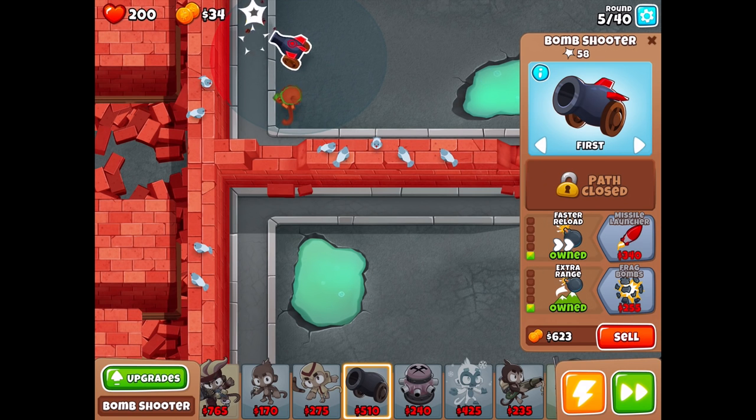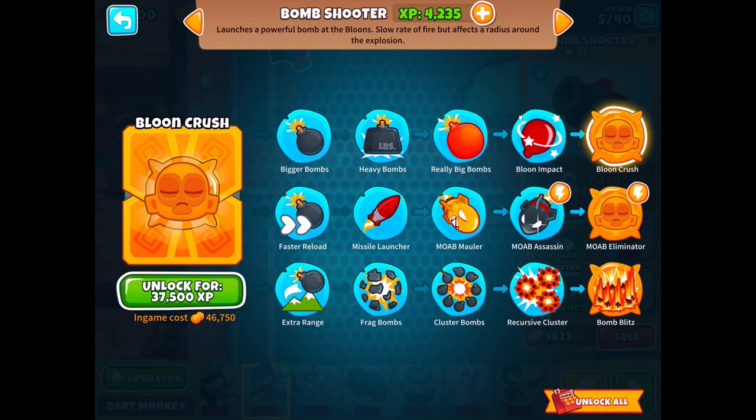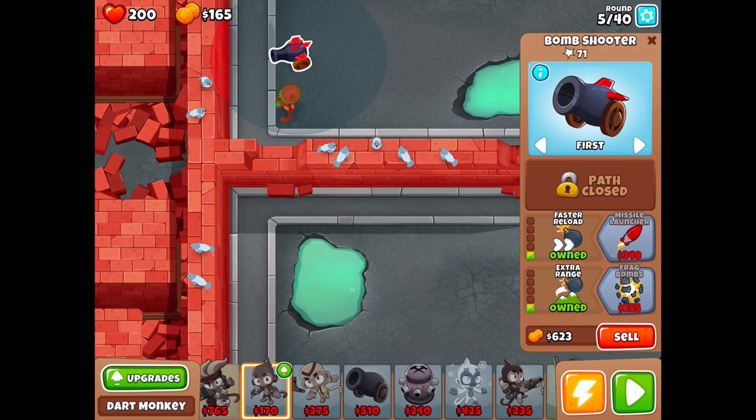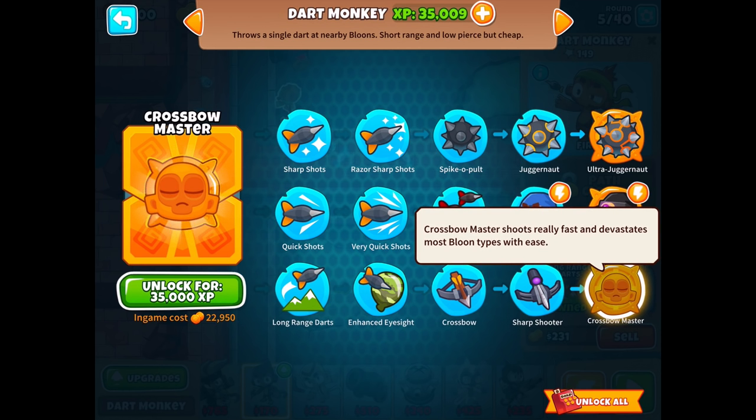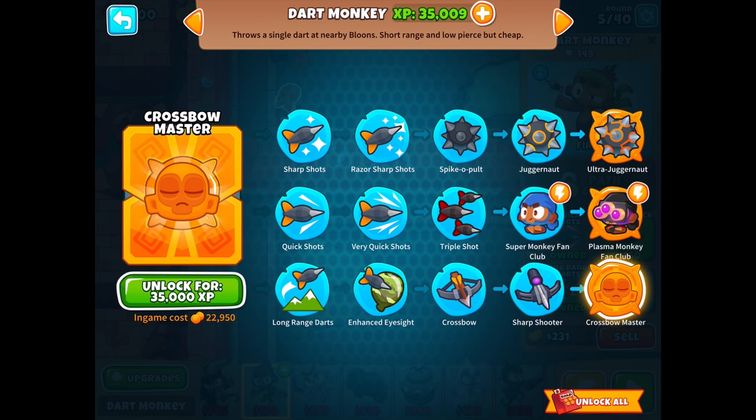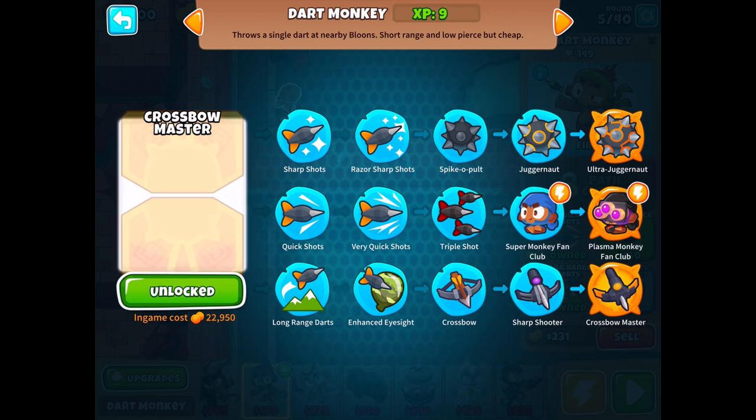We'll focus on path two and three and put them both to tier two. I'm trying to learn all the terminology. I can get a level up for the normal dart monkey — we have 35,000 experience and can get our last upgrade for him. It's called the Crossbow Master: shoots really fast and devastates most balloon types with ease.